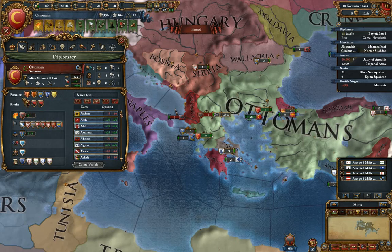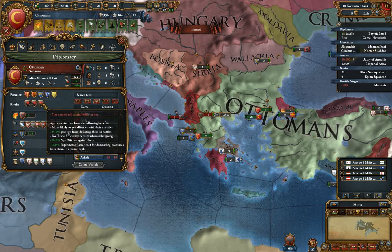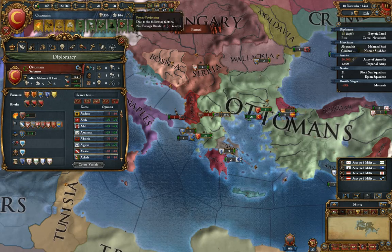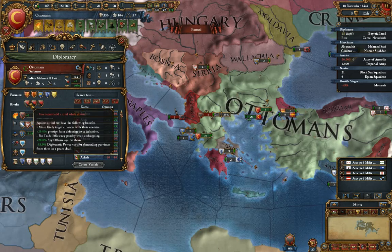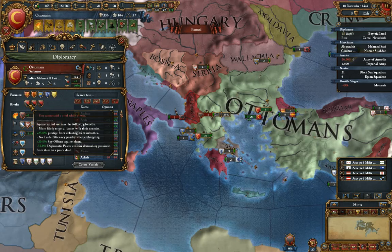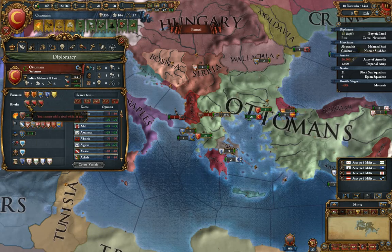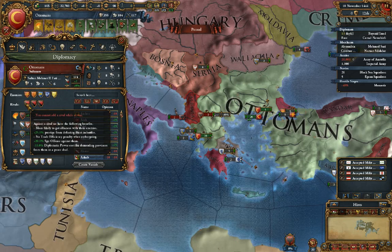We're going to start right now with rivals. So we have a few rivals. What a rival does is not only let you start working on power projection here, but it gives you certain bonuses towards your rivals. When you fight them in a battle, you get more out of that — more prestige. It's also easier to do spying, and you can defend more provinces from them for a lesser cost. It makes it much easier to attack another rival nation.